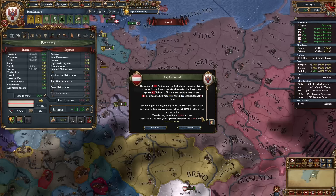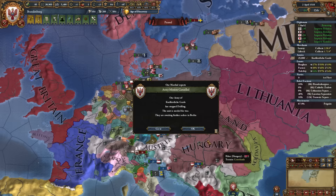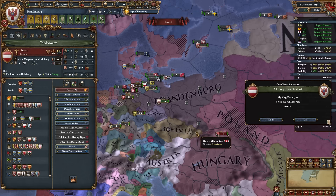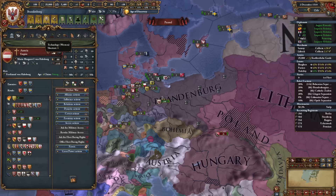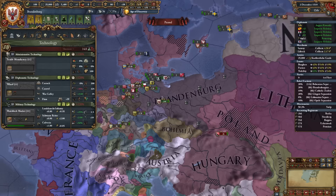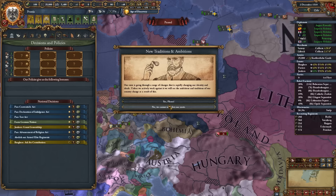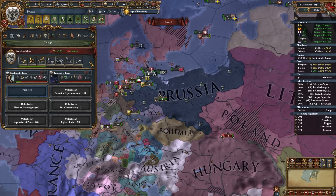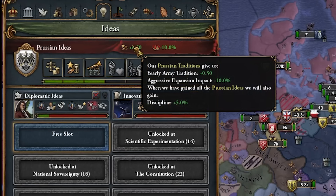Austria is trying to unify with Bohemia. Austria's upset with me because I'm Protestant and wants my Bohemian territory. But we just got admin tech 10 — now I'm the Kingdom of Prussia. If you're not familiar with Prussian ideas, you're in for a treat: this nation is disgustingly strong.